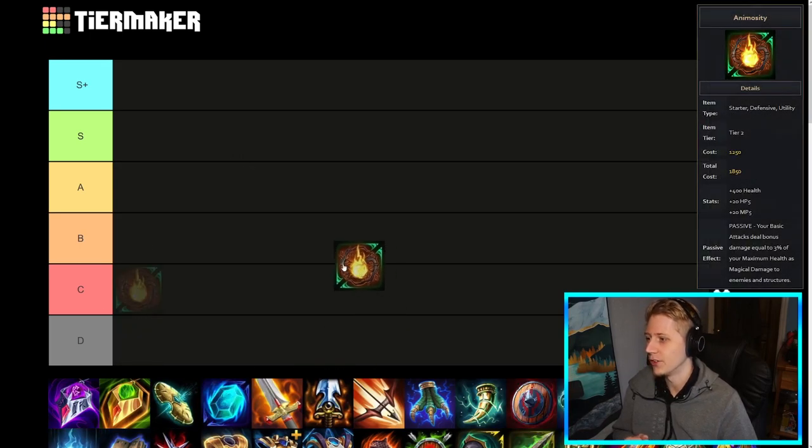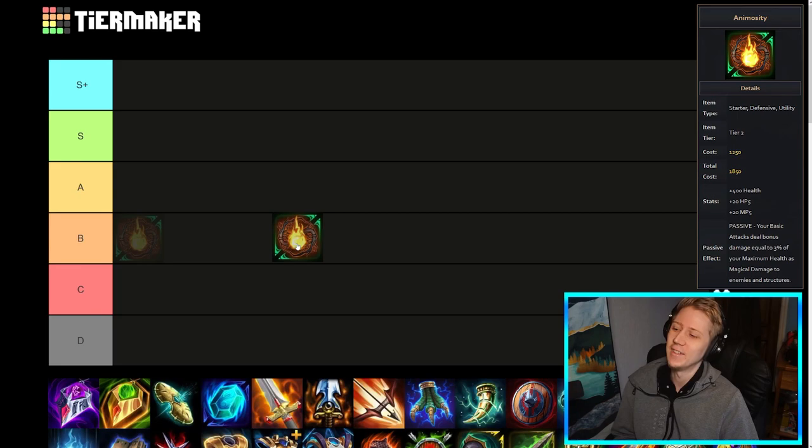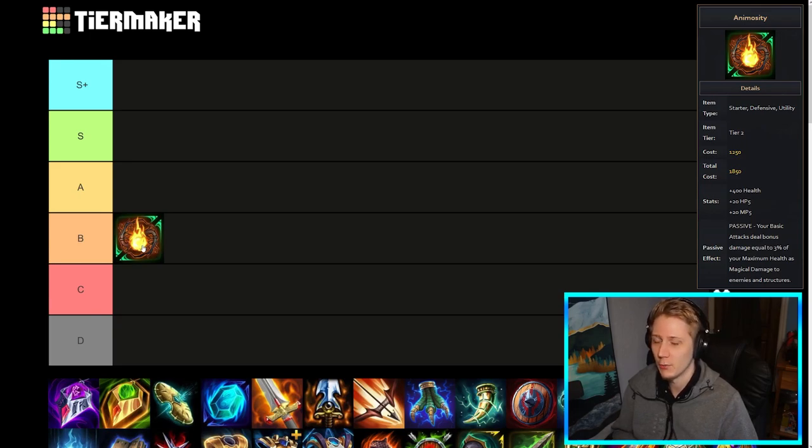First up is Animosity. I would say this is like a B-tier item, because it does have some situational value on certain picks, but it's really not a must-build, especially when you're considering it as a support starter. Animosity is generally not built on your typical supports — it's built on maybe some auto-attacking supports that want more damage late game, or it's just picked up when you completely neglect a starter and buy this at level 15. It's a decent item, but overall there are better choices for your build.